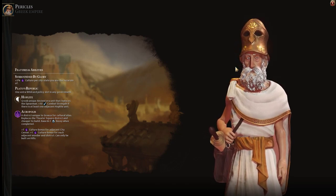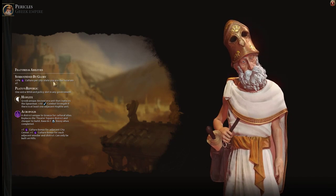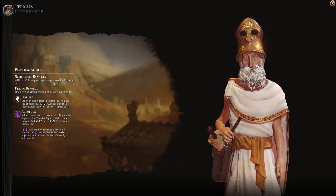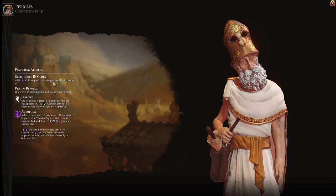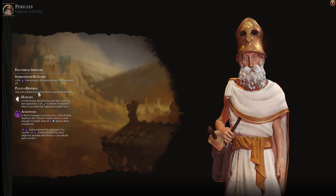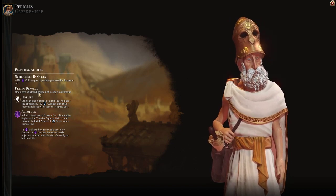Greece has a really good 5% culture per city-state we are suzerain of. So we're going to want to take advantage of the envoys, get as many envoys as we can. Meet a lot of city-states, hopefully. They spawn around us. This is a large map, 10 players. I don't know how many city-states that is, 20 or something. And then we do get one extra wildcard policy slot in any government, which is freaking awesome.